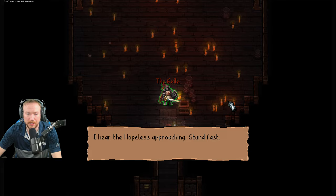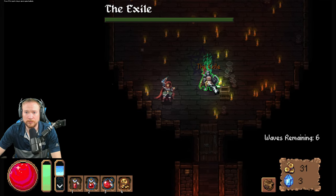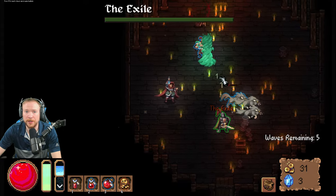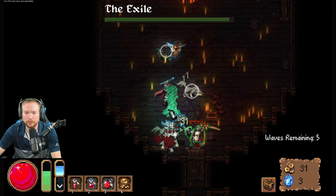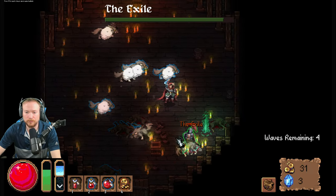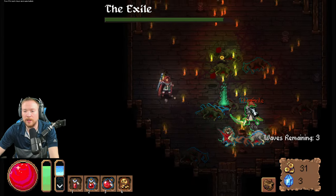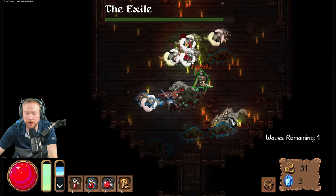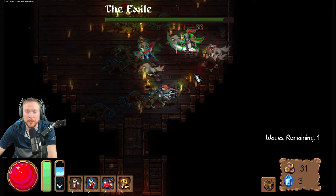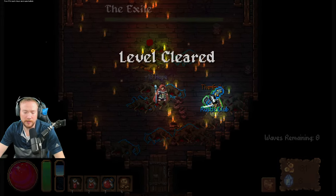The exiles hold. Oh, he's a boss I think. Stand fast. Oh, he's a good guy! I was attacking him. Okay, so the blue just means harder enemies — just like with your equipment. We did it together!